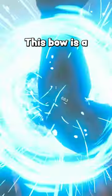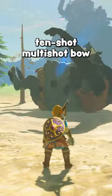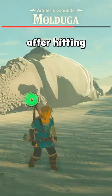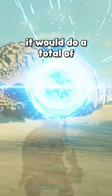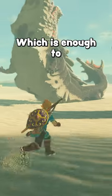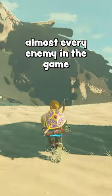This is what we call the Omega Bow. This bow is a 10-shot multishot bow with each arrow doing 125 damage each. This means that after hitting every arrow, it would do a total of 1250 damage in just one bow shot, which is enough to one-shot kill almost every enemy in the game.